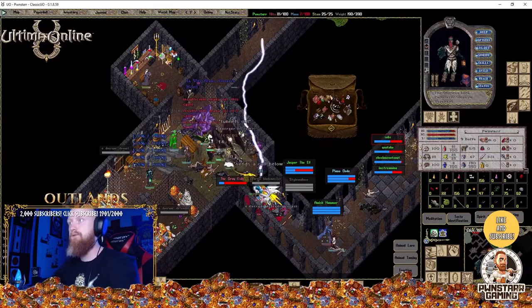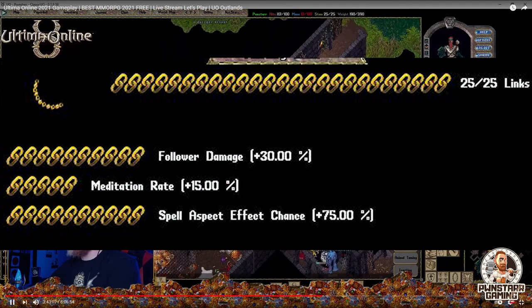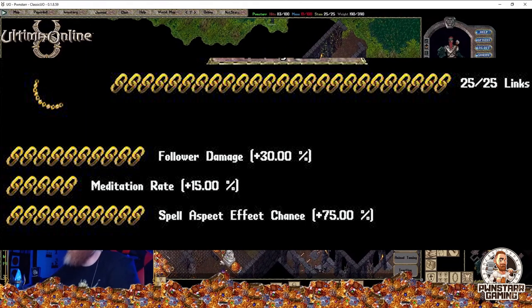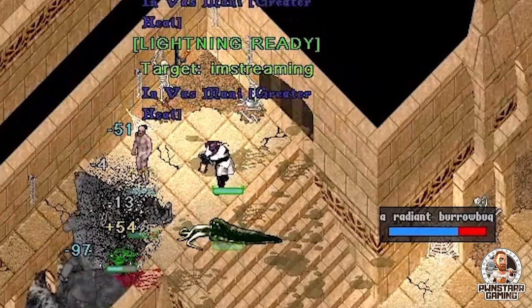My personal opinion is that you wait until you are an established player in the economy and you can afford to buy a command suit. As far as the chain goes, I like Follower Damage, Spell Aspect Chance, and then either Follower Damage Reduction or Meditation Rate. Meditation Rate will, as you guys know, increase your mana regain, thus giving you more chances for command procs — and like we said earlier, command procs are keen.